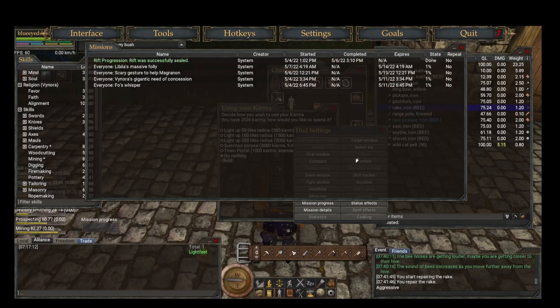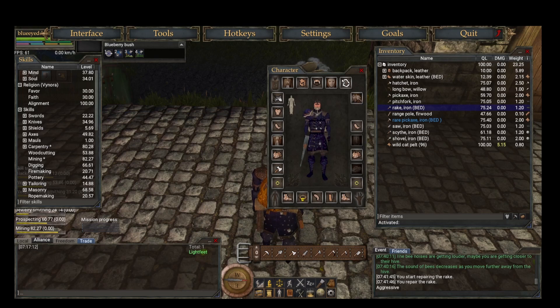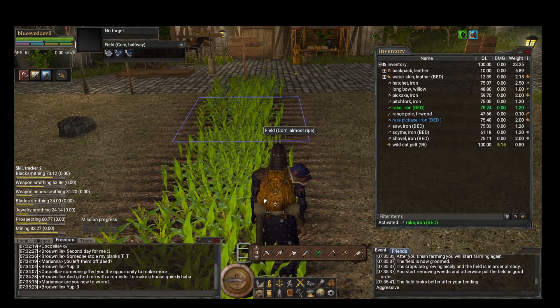That was a quick overview covering: the tutorial, menus, inventory, activating and equipping, combat, gathering, combining, crafting, building, healing, the wiki, depositing money, and farming.